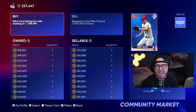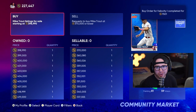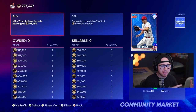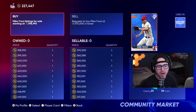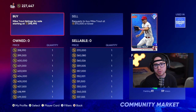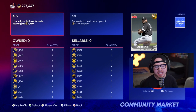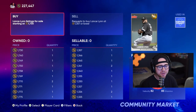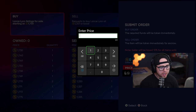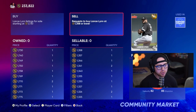That 398,990 number shown does not include tax — when the card sells, the tax is taken out. So while flipping, do not forget the 10% tax. You need a margin greater than 10% to make a profit. In essence, we're buying low with orders and then creating a sell order for higher. Mike Trout is actually a bad example — about a 400-stub gap means we'd lose stubs after tax.